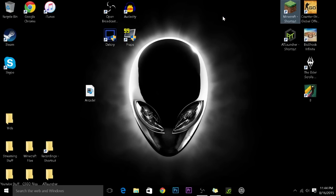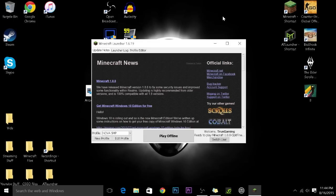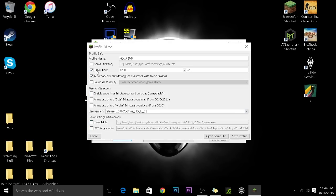The third way to increase FPS in Minecraft is to go into the Minecraft launcher and go to Edit Profile. Change the resolution to 1280 by 720, which will put it into windowed mode instead of full screen mode. That will increase your FPS by a bunch.